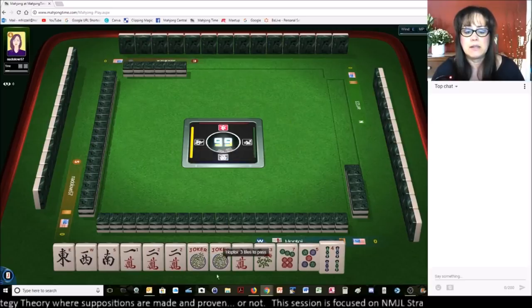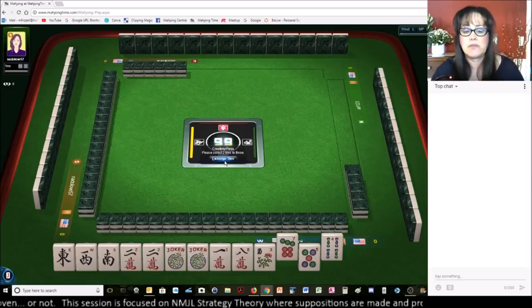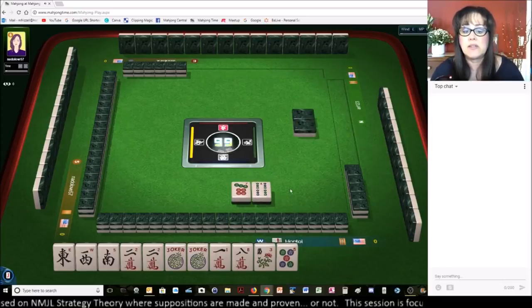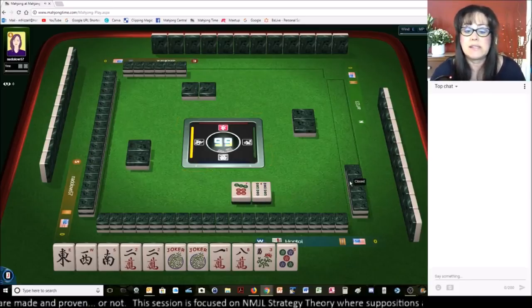Let's see if we can get a little more direction here. They want two tiles. Let's do a seven-four — better than seven-five because they could be playing odds or consecutive. I suppose they could be playing four-five-six-seven in two suits.